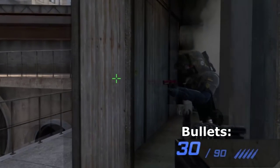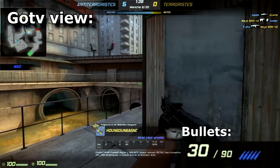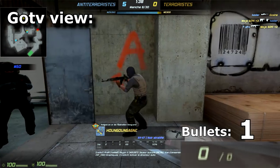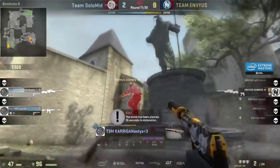Concretely, there is less difference between what you, the client, and the server sees. Sometimes you think you were right on his body before hitting the shot, but since the server didn't see it that way, your shots failed. And in some occasions, it might save a round or even the whole game.